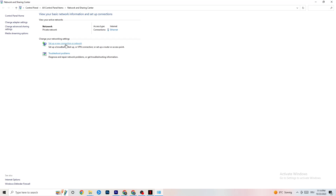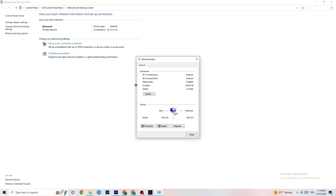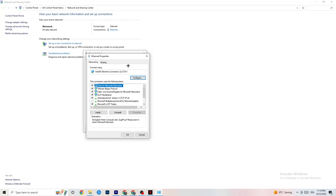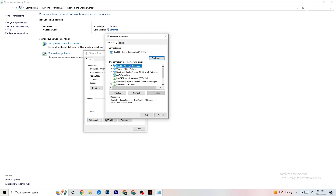Click on Ethernet. There's a lot of data here, but click on Properties. Note that you can only access this if you have administrator rights, so you may need to open it in administrator mode. Scroll down to find Internet Protocol Version 4 and double-click it.